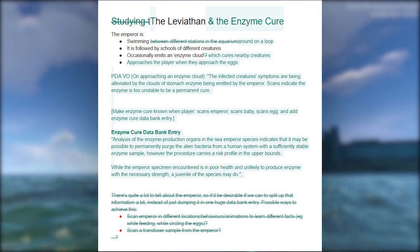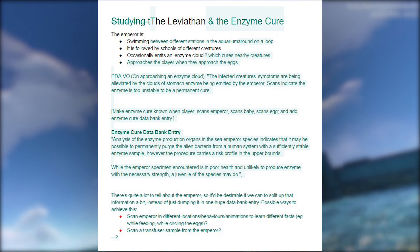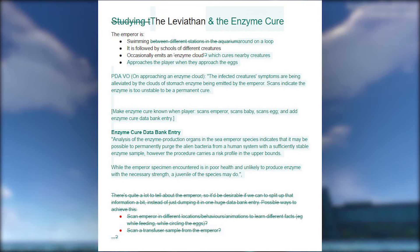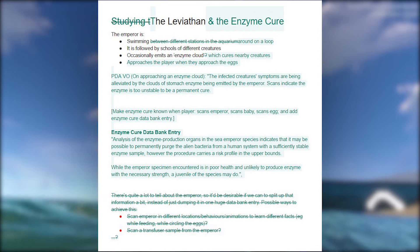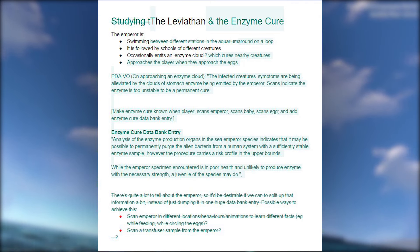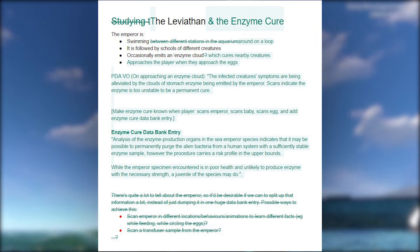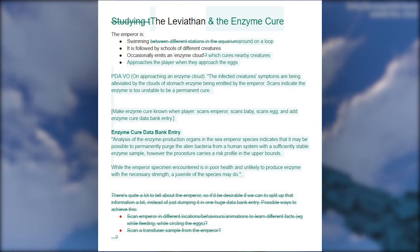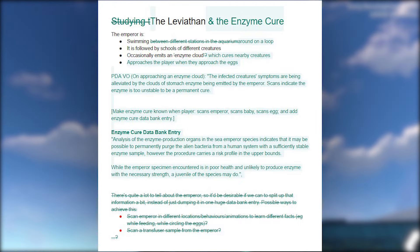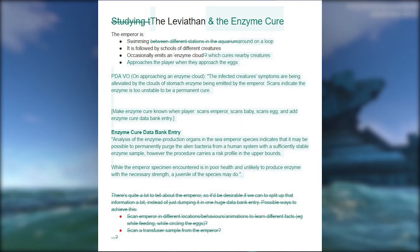On Trello they are saying they are working on the voice, so maybe it will have a cutscene and talk to you. It's not confirmed it can actually talk, but on Trello it says 'voice' instead of 'sounds,' which is a good indication. Then there's a PDA entry for approaching an enzyme cloud: 'The infected creature's symptoms are being alleviated by the clouds of stomach enzyme being emitted by the emperor.'